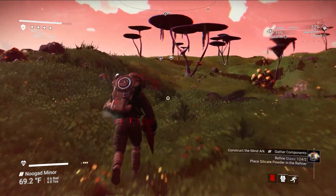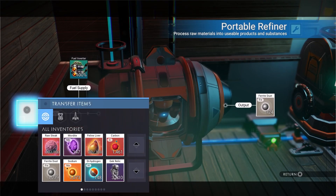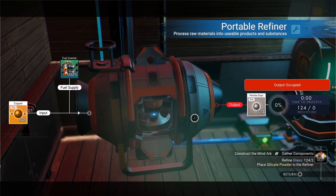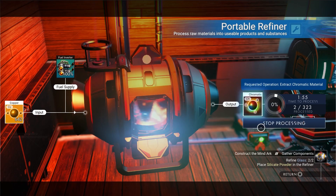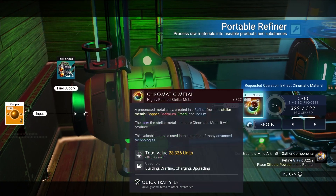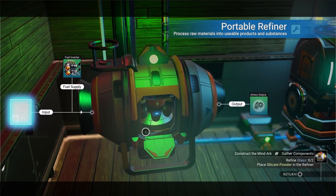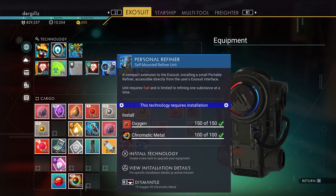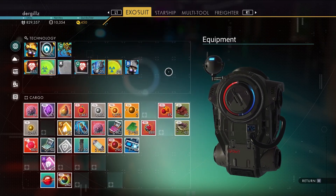Let's do some refining. We're out of fuel so let's fill that up and get our copper in. Let's begin this, let that process — that's going to take a little while. Let's check on our portable refiner — looks like we are done here. Let's put this copper in here. Now we can go to our exosuit and install technology. Yeah, personal refiner installed!